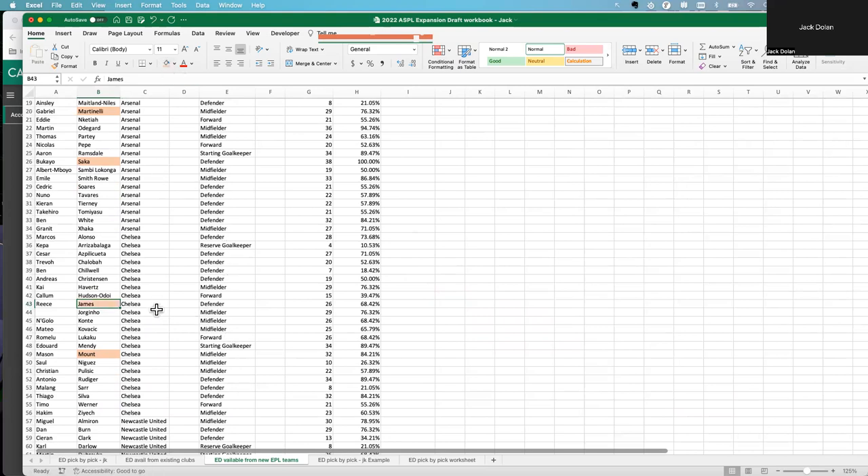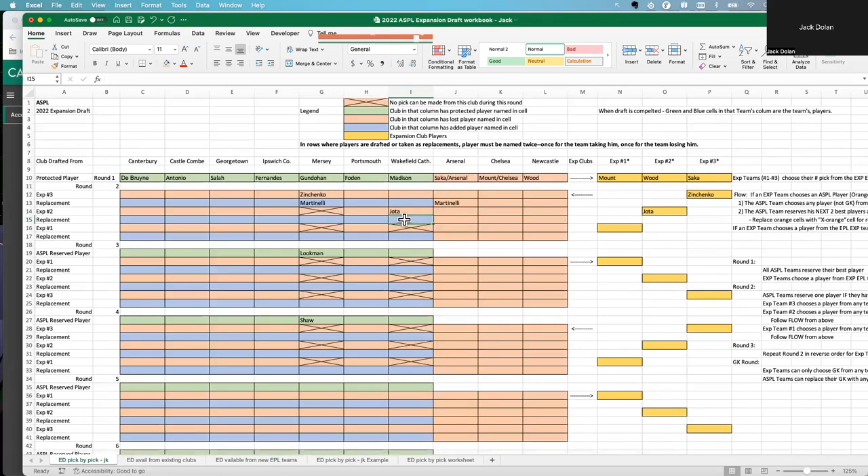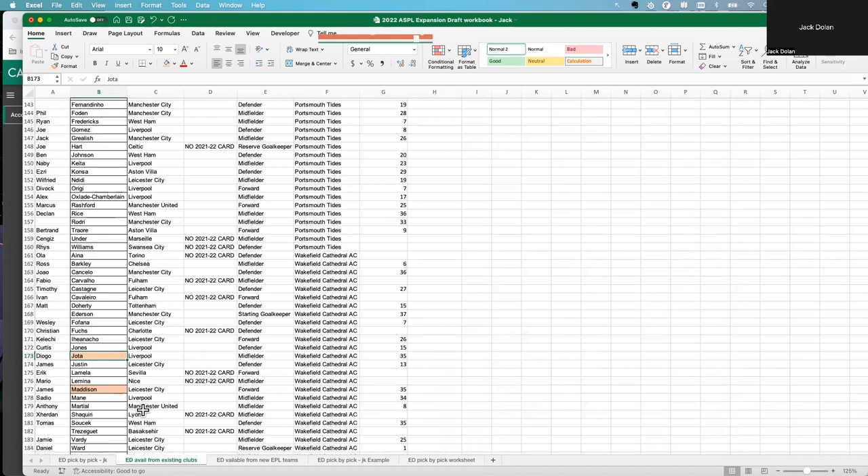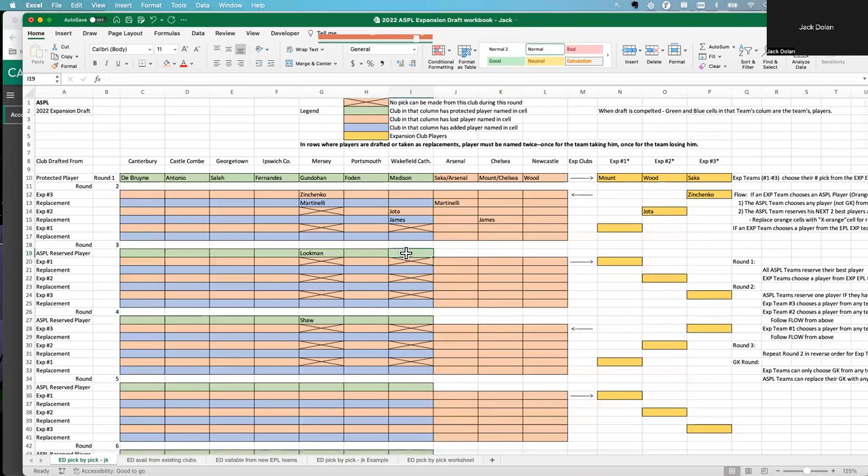Come back here — in the blue, we put James. Chelsea loses James. Then we pick the two players Wakefield wants to hang on to for the next two rounds. He's going to reserve Mane — even though he's gone next year, he's still a good card with 34 games — and another defender, Salsic. So we come back and mark Mane and Salsic.